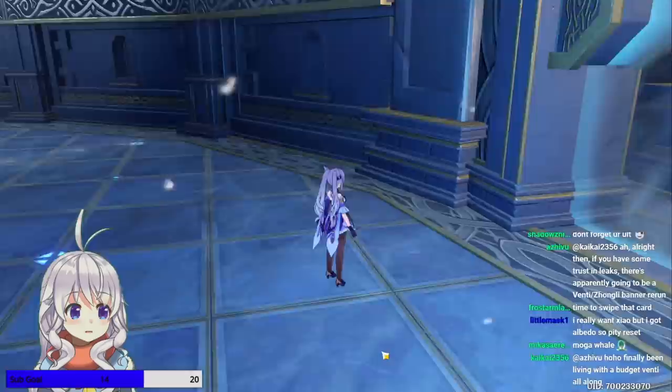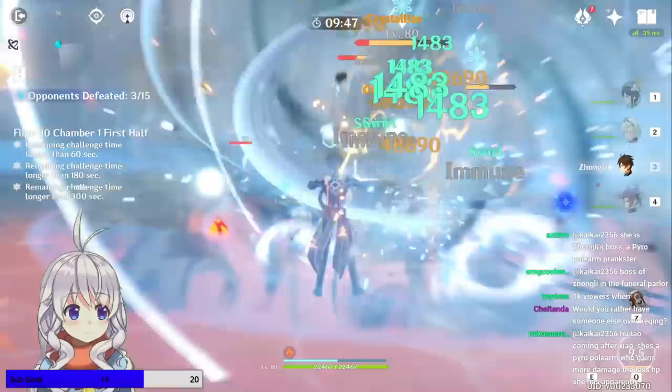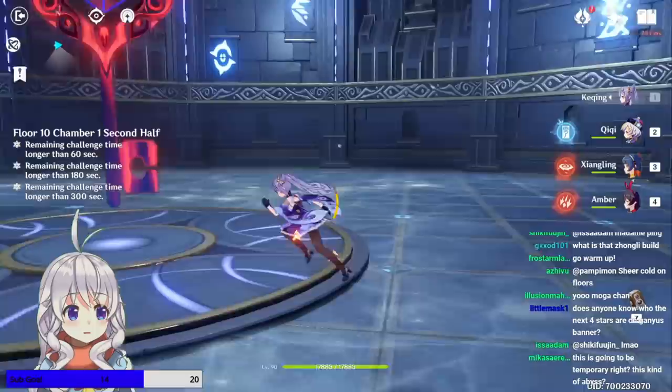For Floor 10, I literally just hit continue and went on with my second team, because the vibe I was getting from chat was that 9 and 10 are eh, and then 11 is where it really starts. With Floor 10, you also accumulate sheer cold. It's pretty much the same story as Floor 9 — some Slimes, some Frosty Hillichurls. There are also some Abyss Mages, so there's really not much extra to say. Fire is still going to be king here.